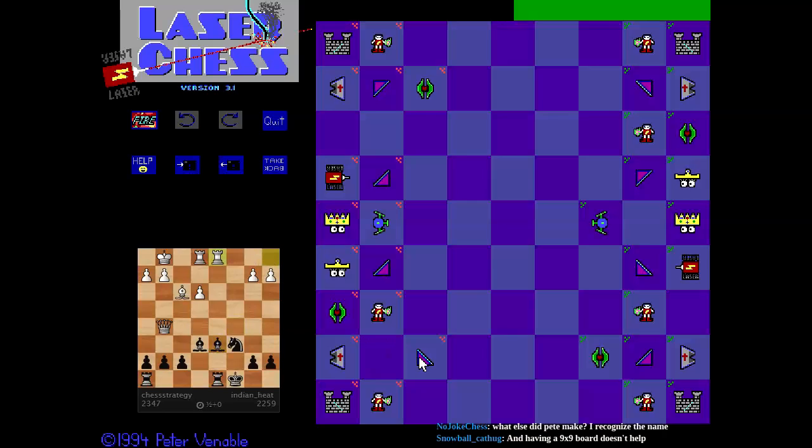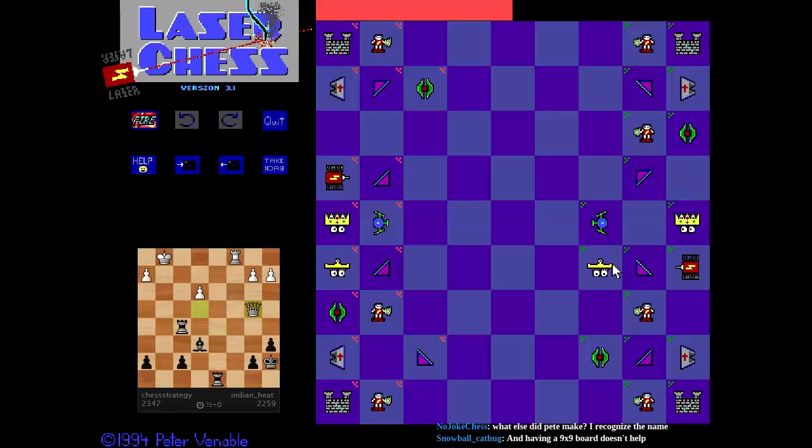And here we push the pawn. What's green going to do? How can I make this look cool? Here's something fun I can do with the queen. So the queen moves like a queen, obviously. I'm trying to make this do all kinds of clever things, but I'm running out of cleverness at this point.